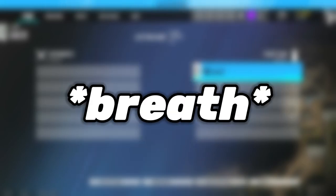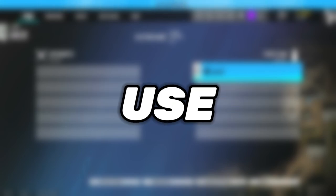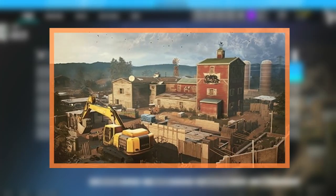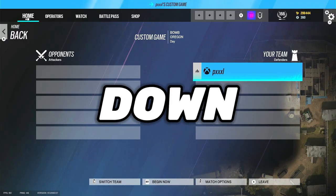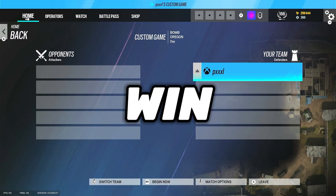Hello everyone, welcome to the video. Today I'm going to be showing you three duo strategies that you can use in ranked to win more rounds. These are going to be on Oregon, Cafe, and Nighthaven. So tag your duo down below or show them this video so you can get these set up and win more rounds.